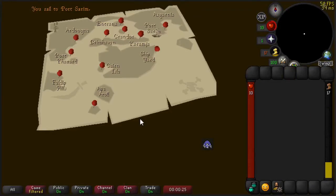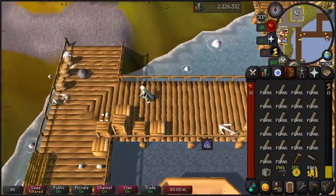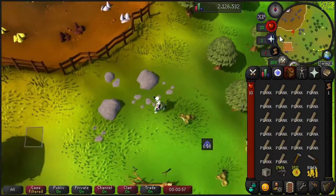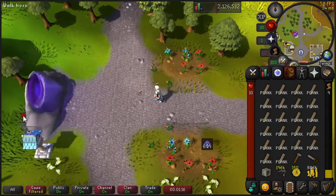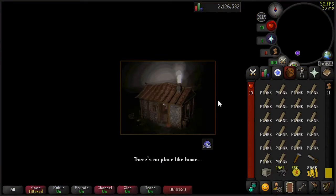You get about 7,000 experience per hour. I'm not going to make you watch the entire grind, but I wanted to showcase the entire method. We basically are hopping, picking up those planks, walking to our POH, using them, walking back, and repeating that method as we continue to gain levels.